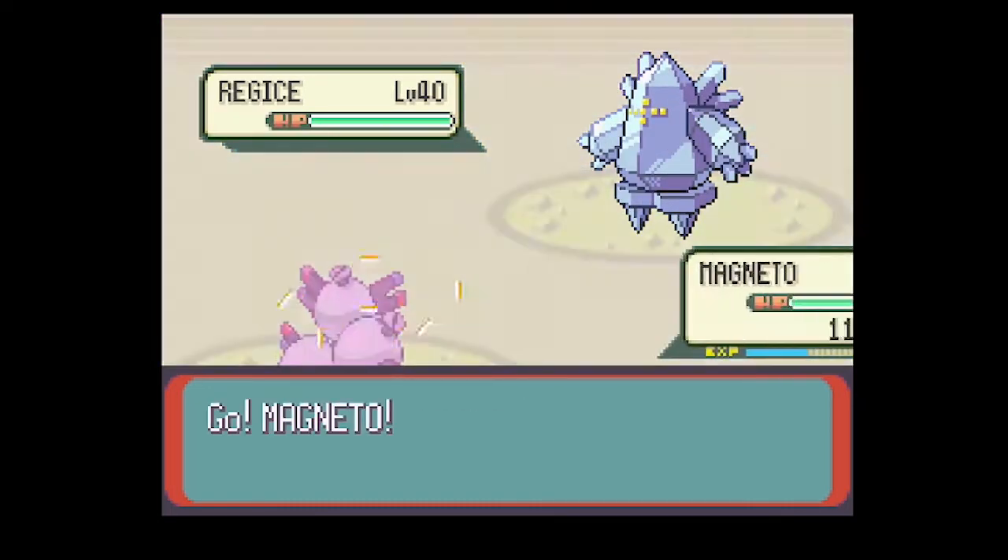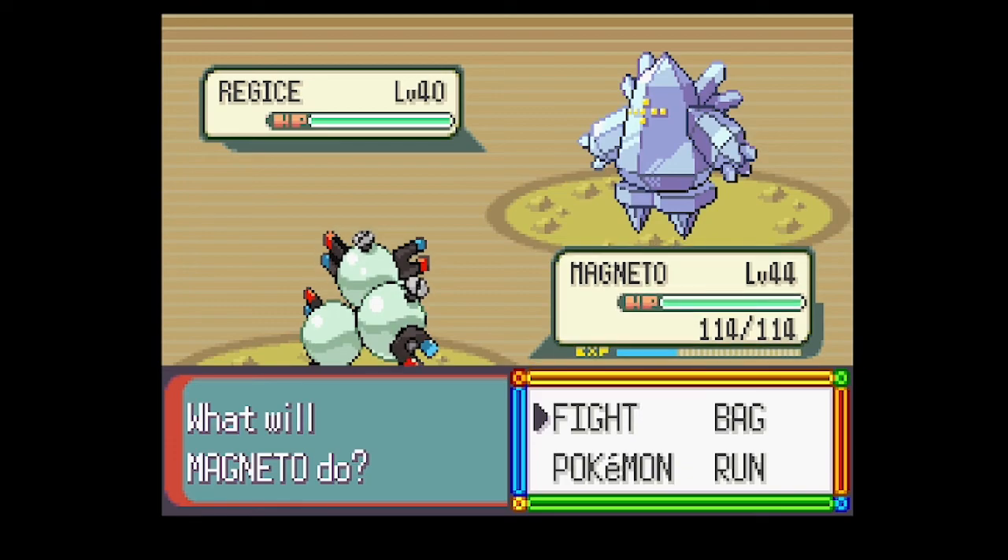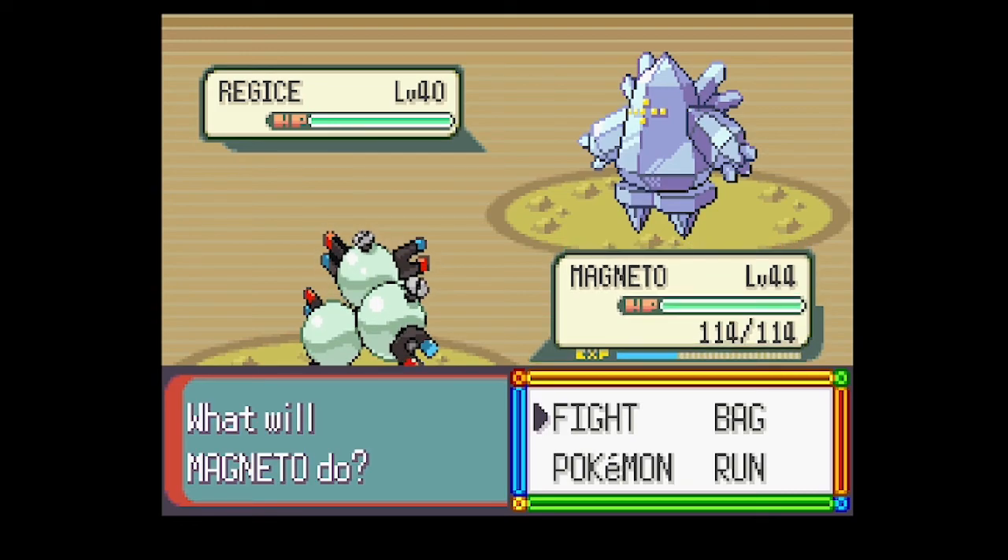Regice, level 40, Ice type Pokemon with the Clear Body ability. They all have Clear Body. I'm going to match it again with the moves: Ancient Power, Super Power, Curse, and Icy Wind.